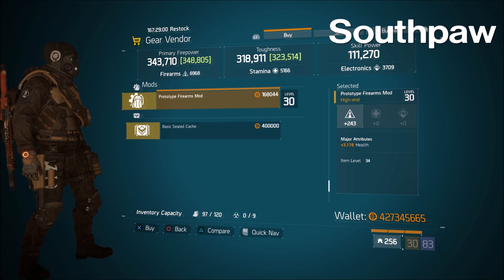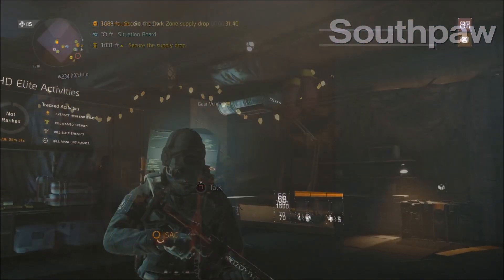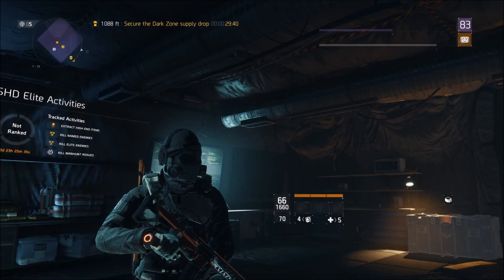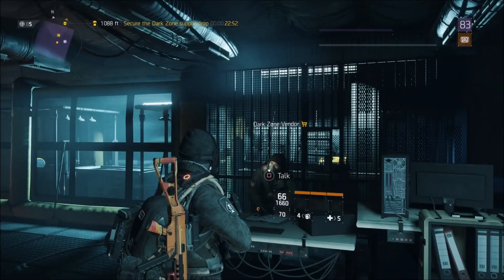At the South Boss safe house, he's got one item for sale: a prototype firearms mod — 243 firearms with over 3000 health on it. Pick it up if you don't already have a better mod for your firearms. That was it for all of the light zone safe houses this week.